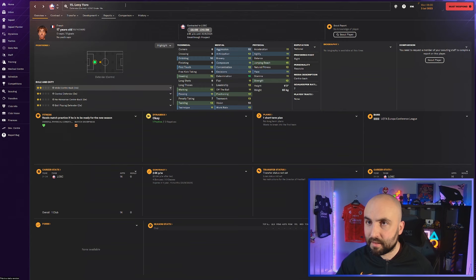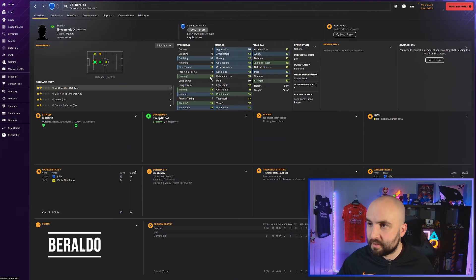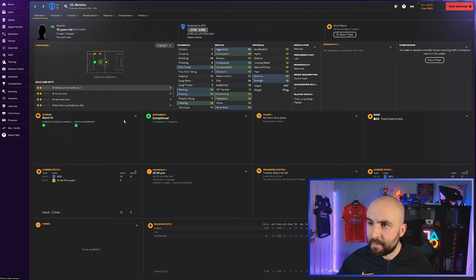Araldo looks pretty solid - 13s across the main three for defensive, decent passing, mentals look good with lots of 12s and 13s, some 15s for positioning, work rate and determination of 13. All the physicals at 13, though he's got 12 for jumping reach which may be a little bit low. Six foot - you could push him into a DM position, he might be quite useful there. He's 11 to 16 million in the Brazilian division. A lot of Brazilian players have release clauses so you might pick him up cheaper.